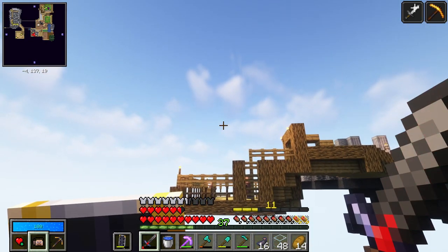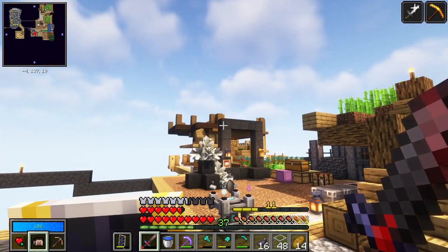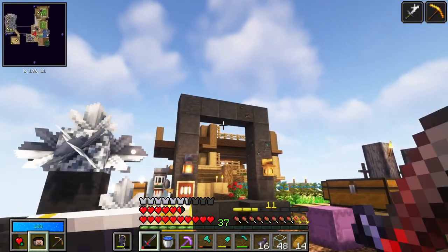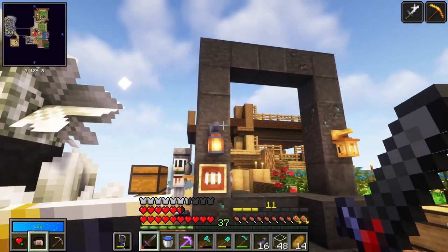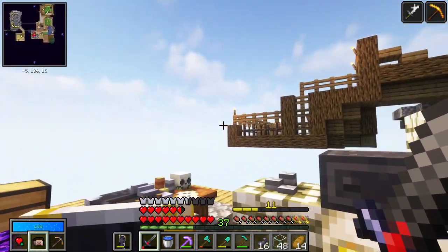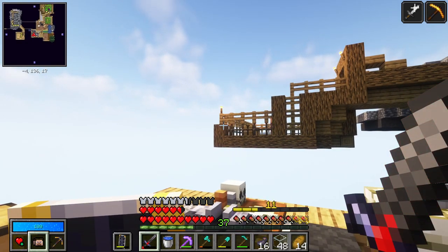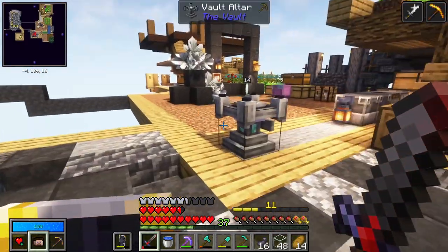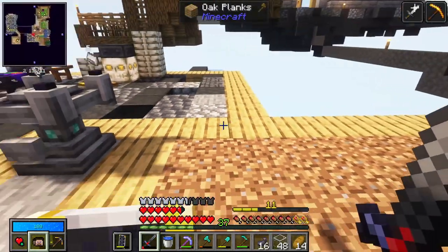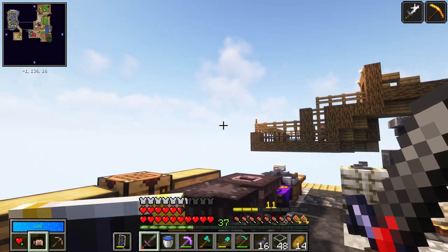Please note, I'm aware that if there's a thunderstorm and a villager gets zapped by lightning, they'll turn into a witch. And this one was getting attacked by a phantom as well, so I should put a lid on that. Let's try this build — it's very simple, and if we like the way it works, I can decorate it. If it doesn't work, I can bring it down. It involves lava so I can't build it out of wood — plenty of stone.